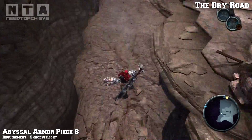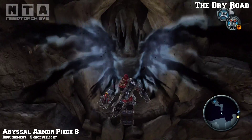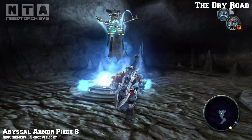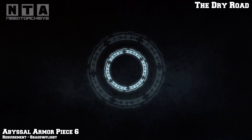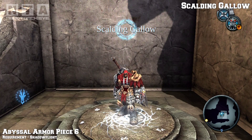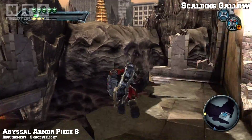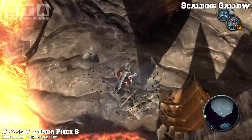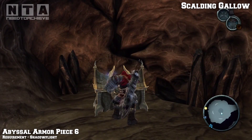We're now going to go back into Scolding Gallow because I just remembered one of the armor pieces - this is probably the only one I remembered. For this one we need the shadow flight, so head back to Scolding Gallow. As soon as we spawn next to Volgrim there will be a big massive hole in the wall on the left hand side - cannot miss it. Jump but delay the double jump until you get lower down, then use your shadow flight. Follow the only path possible and pick up your armor piece.